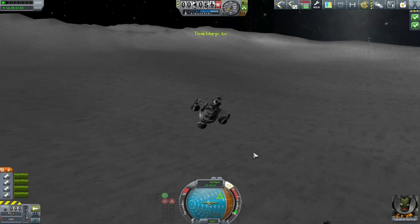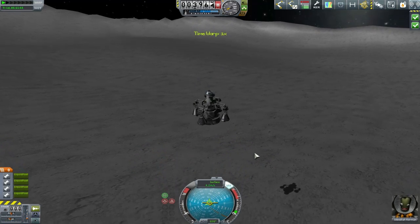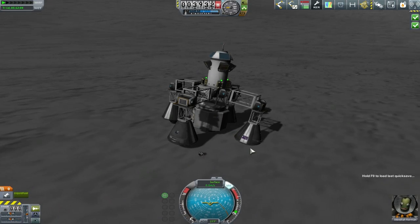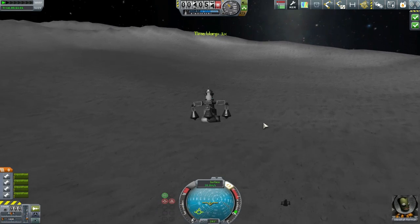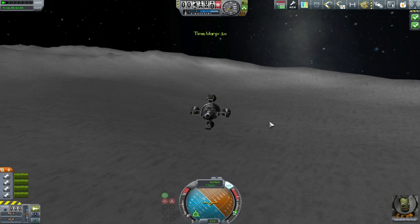By managing our throttle incredibly gently and making sure we keep well on top of our retrograde markers, we managed to put down — but not really in the best position. I'm on quite a massive slope here. So I made a quick save and pushed myself towards the middle of the crater floor. I still didn't quite make it all the way to the flat bit down there, and I blew up the support base. So that's obviously a quick load right there — we're going to try again.